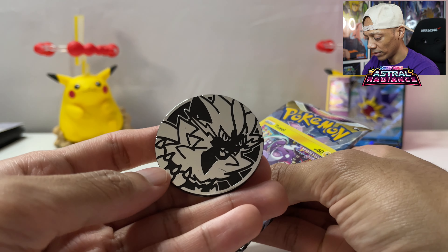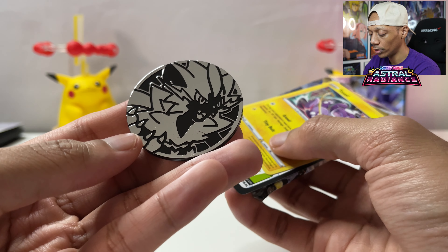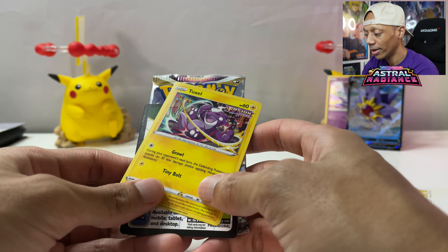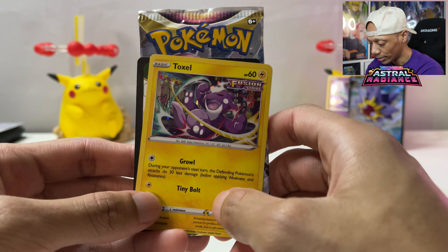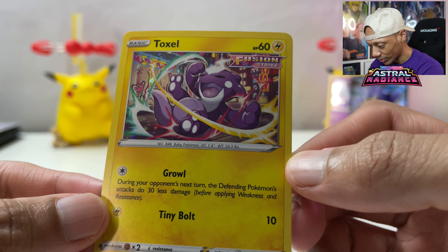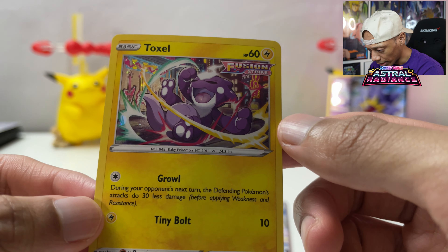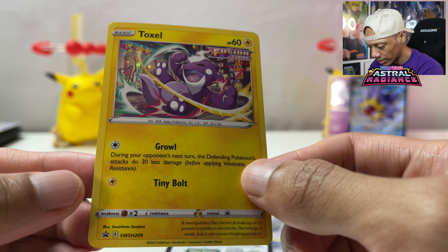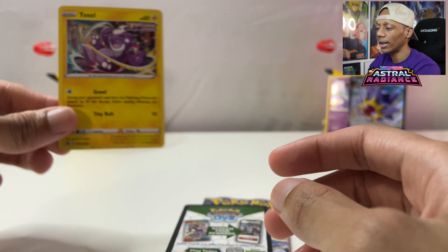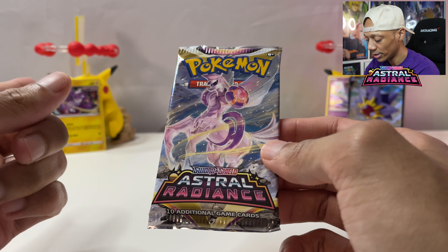Toxel had his shine in Sword and Shield. So we got another Zeraora coin. Every time I think of Zeraora now - before it was getting Zeraora shiny in Sword and Shield, or just having him when they first did the update - to him just being extremely dominant and OP in Pokemon Unite, which I feel like playing again just looking at Zeraora. Zeraora is my favorite to use in Pokemon Unite, always will be. But Toxel - let's take a look at the Toxel card. The holo is nice, you can see the guitars in the back which is giving the vibe of Sword and Shield. It also comes with a code card, which is the code card for the pack.